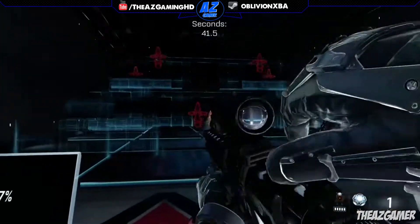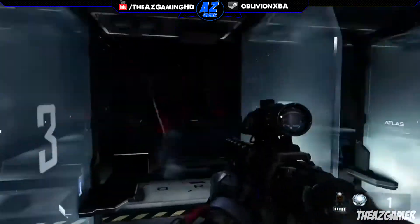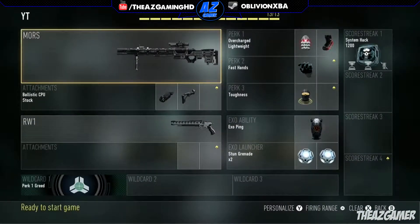Ballistic CPU reduces sway. Even though the Mors doesn't sway as much as other sniper rifles, it's still helpful. The other one I'd probably go with is stock so you can move around quickly. Tracker and parabolic microphone can prove to be useful too, if you don't really care about moving around while scoped and prefer to stay in one spot and snipe from there.